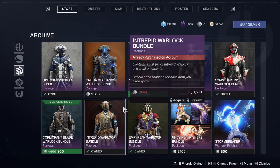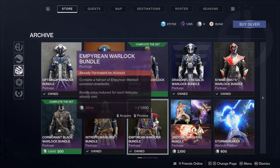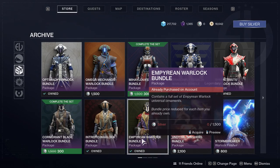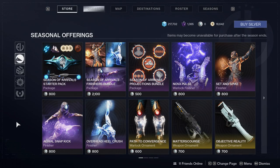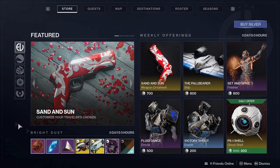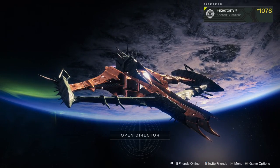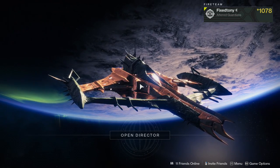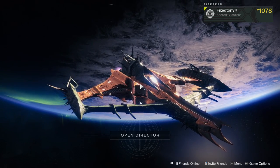So again, the Empyrean Warlock, Hunter, and Titan armor sets are up for grabs if you want to buy them — $15 I think. Go buck wild. I'll put a link in the description to my original armor video. Let me know what you guys think in the comments — are you gonna buy it? Follow me on social media, links are in the description. Thank you everyone for the support and I will see you guys later.